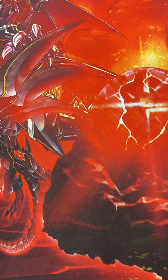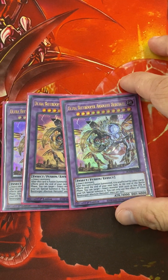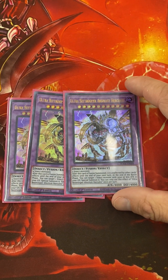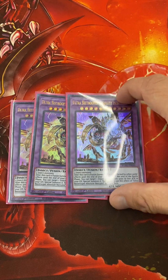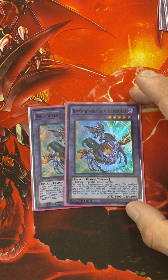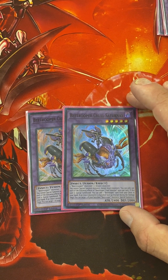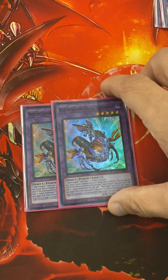Extra Deck: Three Absolute Hercules — after he's fusion summoned, he's unaffected by effects until the end of the next turn. At the end of the battle phase, you can target an Insect monster with 3,000 or less attack and special summon it — so basically you can target your Link monster and special summon it. Two of this Link monster — if you special summon, you can add a B-Trooper from your deck to your hand, and if an Insect is banished face-up, you can target one of those B-Troopers and special summon it. This is like a better version of Isolde.